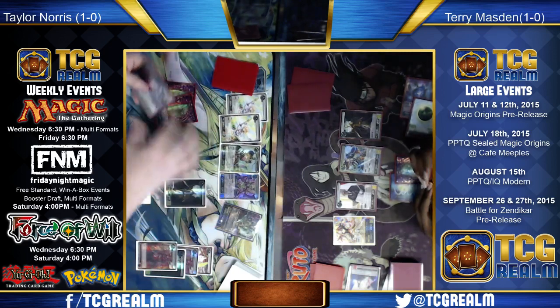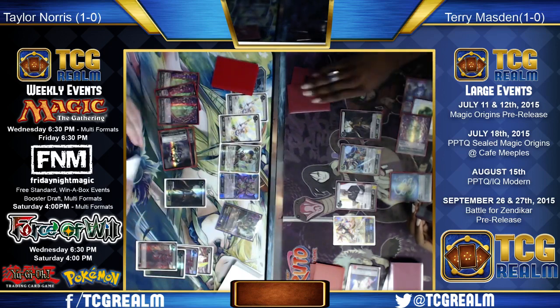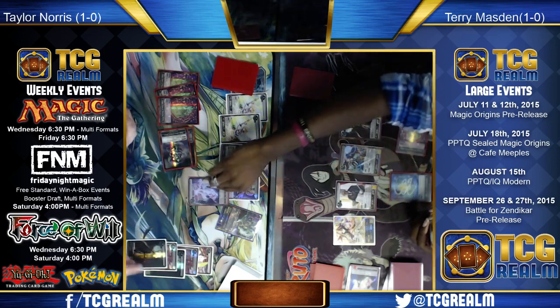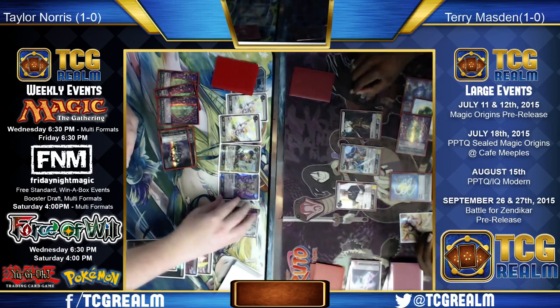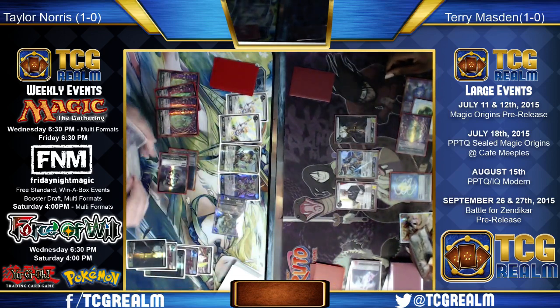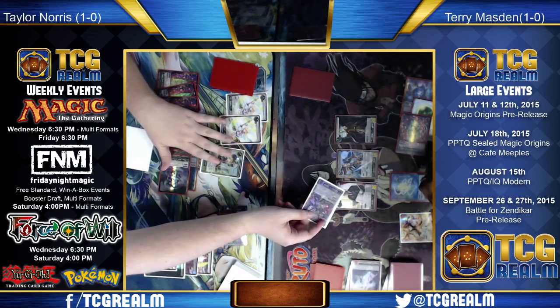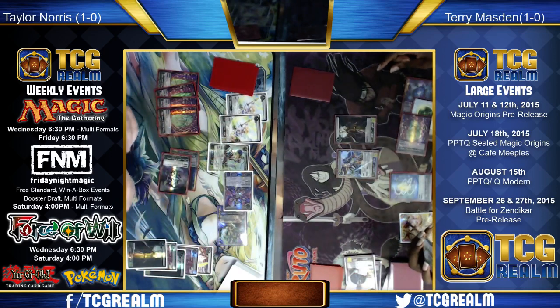Abzan Charm — Jessup is going to go down to three life, but he'll get two cards deeper. Time to untap and take a draw step. Hero's Downfall is what he's found. Jessup has always been comfortable playing Abzan — he had a lot of deep runs in the open series with it, including his finals loss in Season 4 to Dylan Donegan.